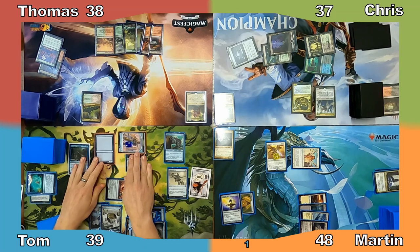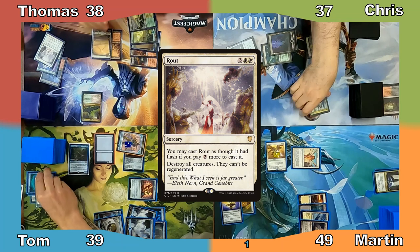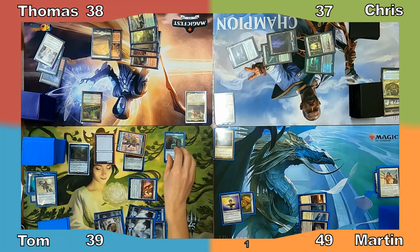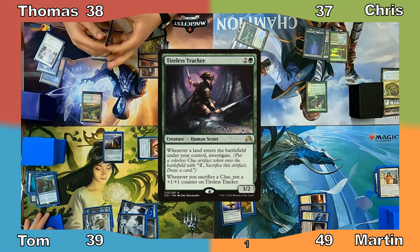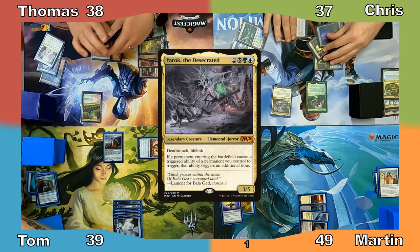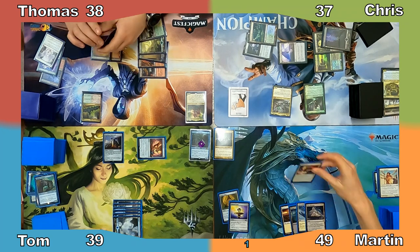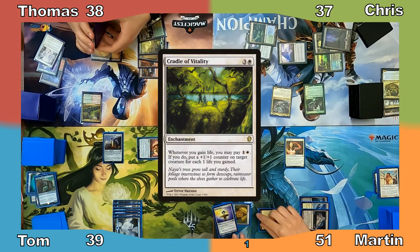Thomas begins his turn by casting Rout and I gain a life. Tom responds by sacrificing 2 creatures to his Commander's ability, drawing a card, and the board is wiped of creatures. Thomas plays a Plains and ends his turn. Chris casts Tireless Tracker, then plays Temple of the False God, makes a clue, and casts his Commander, Yarok the Desecrated. With nothing more to do, Chris passes to Martin. I gain 2 life in my upkeep and cast Soul Warden. Next, I cast Cradle of Vitality and then pass the turn.